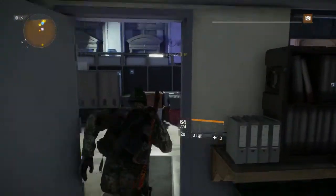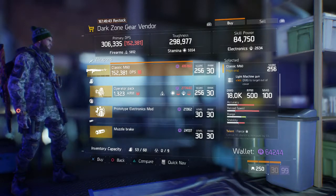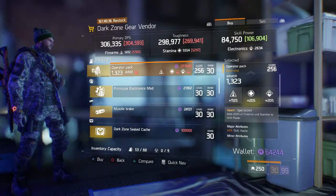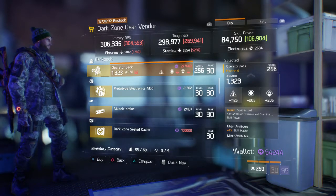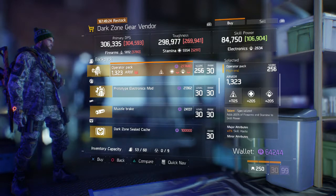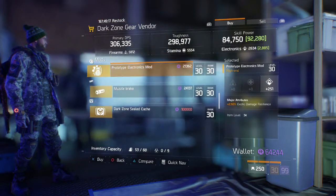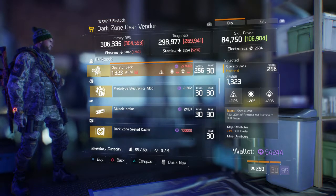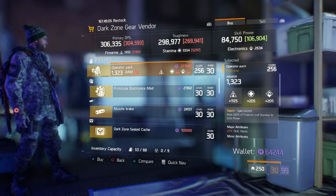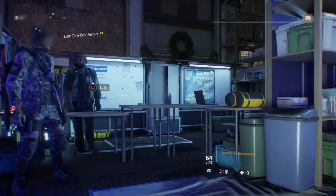Moving over to the dark zone vendor at the front of the base of operations. I dabbled in the dark zone this past week but couldn't get the pack — kind of upset about that. He's selling the Classic M60 with Fierce, Unforgiving, and Talented. He has the Operator's Pack with a Firearms roll this time — Specialized at 200 Firearms and Stamina to skill power. I'd probably reroll Firearms to Toughness. He also has a Prototype Electronics Mod, a Muzzle Brake, and the Dark Zone Seal Cache.